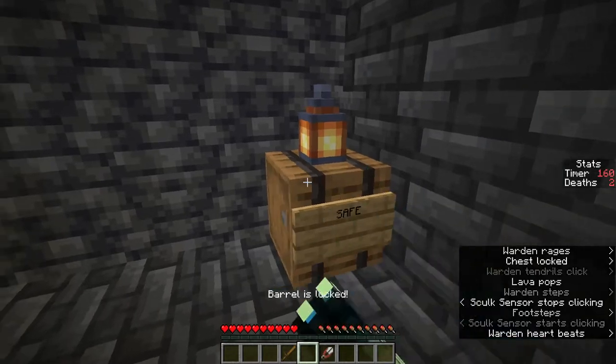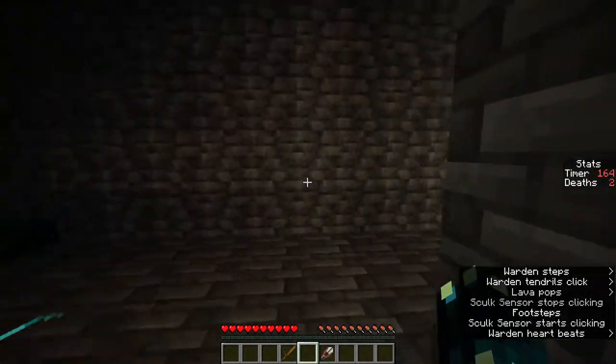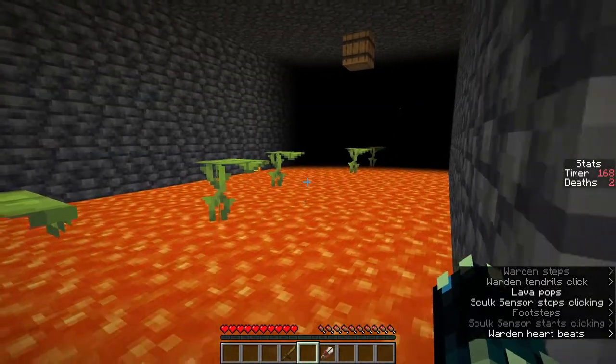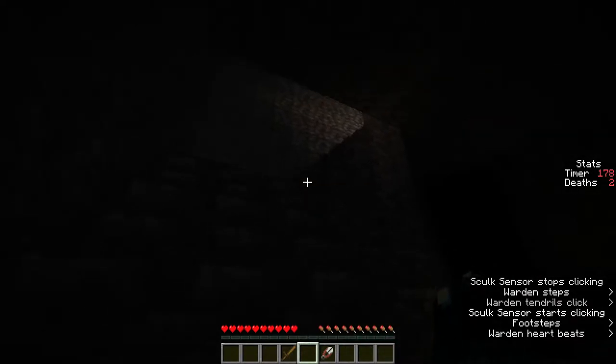Is there anything in this room? There's a barrel that says 'safe' - this barrel is locked. So I'm guessing I'm going to need a key to open that.